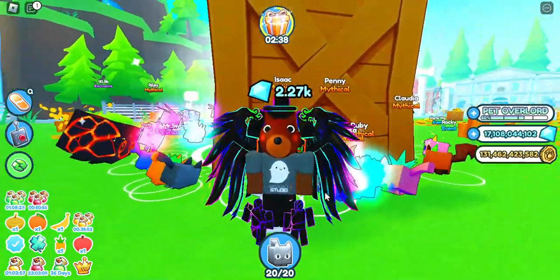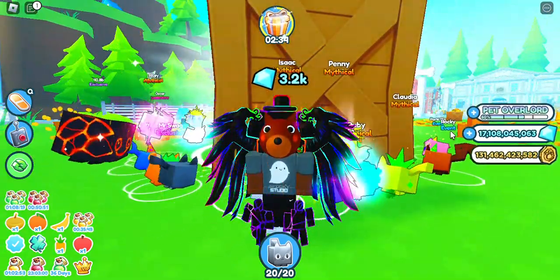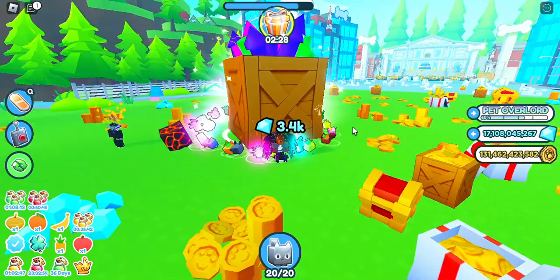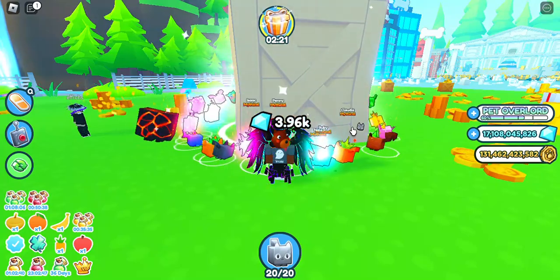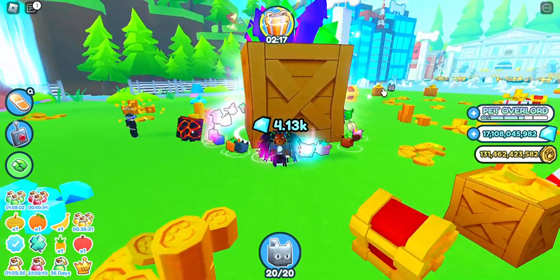I'm going to be talking about how to get the Anniversary Gift. What you have to do is break this chest — it's a present. You have to look through all of the worlds; it will be in one of the worlds. I got lucky and found it in Dog World. So you have to go through all the worlds until you find it, then crack it, and when you crack it, you get a gift.